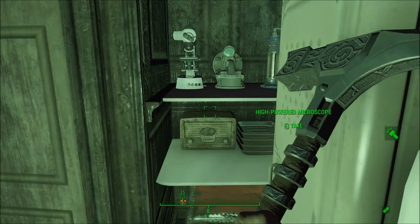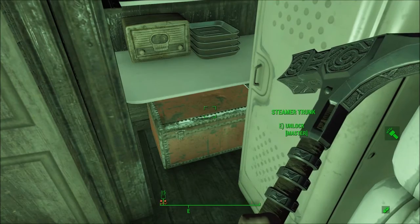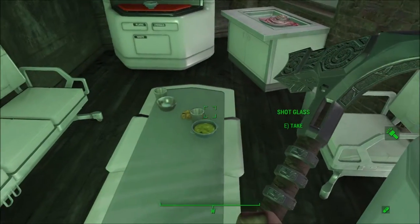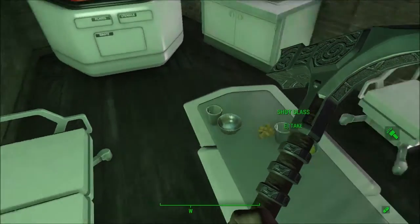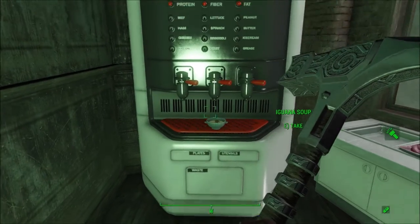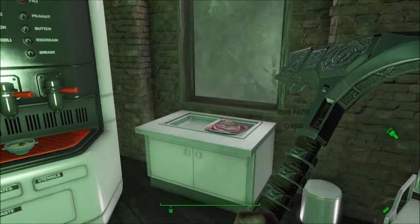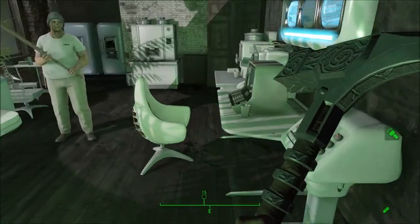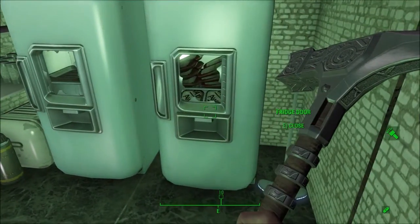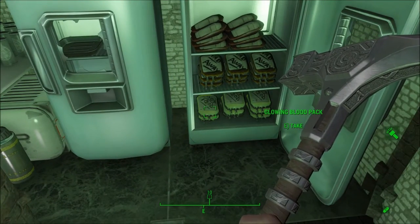I was pleasantly surprised at the wide variety of decorations in these interiors, as well as the various surprises and goodies you can grab while here. There's plenty of various foods like this vegetable soup, iguana soup if you want to go that route, and even that pink food paste. This guy's fridges over here are full of blood packs, Rataway, and glowing blood packs. We'll just take all of those.